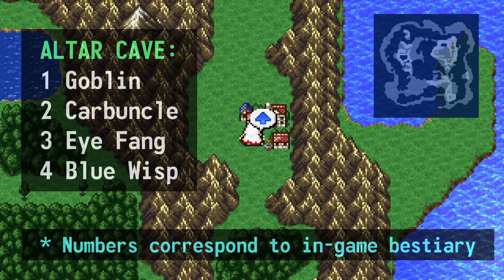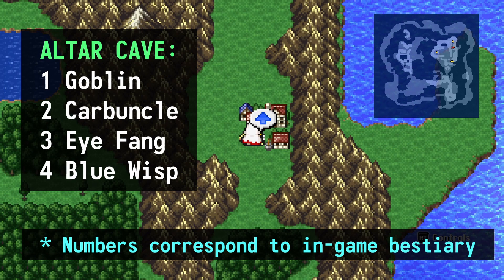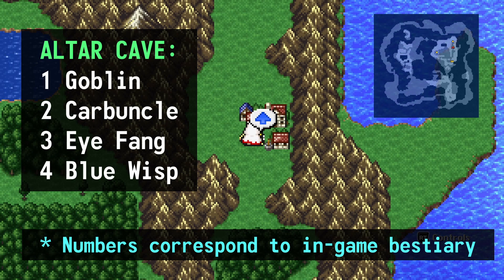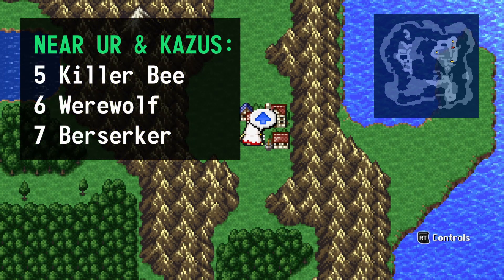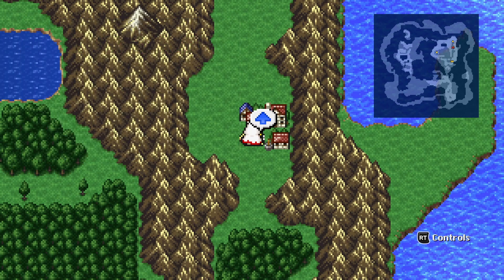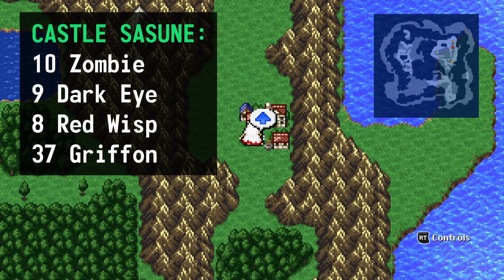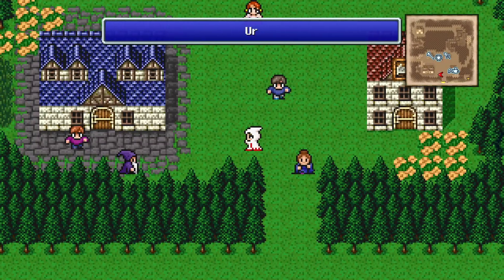In case you're wondering: in the Altar Cave you should have gotten the goblin, the carbuncle, the eye fang, and the blue wisp. Here in the outside overworld you should have gotten the killer bee, werewolf, and berserker. Inside Castle Sassoon was zombie, dark eye, red wisp, and griffin. Let's top up our HP and then head to the sealed cave.